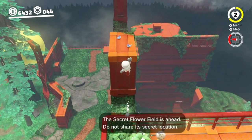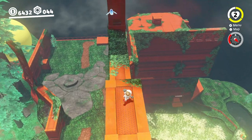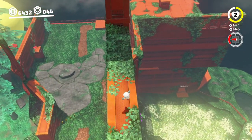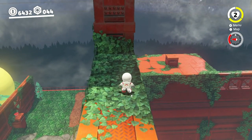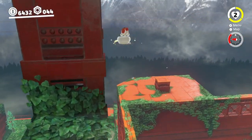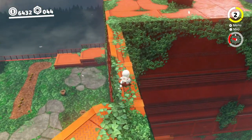Just jump on across and then jump on down here, getting a little bit closer to where we need to go. Now we've got to do the same kind of cappy jump and hope we make it over here. There we go — we've made it over.